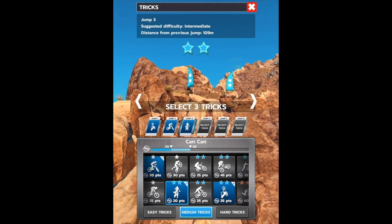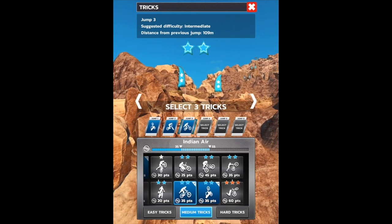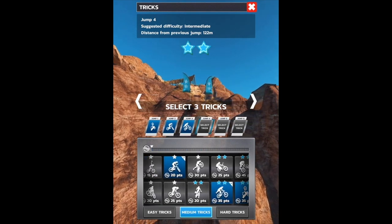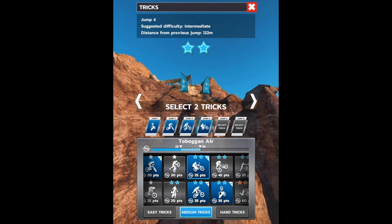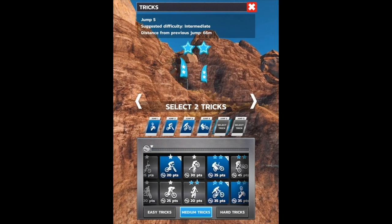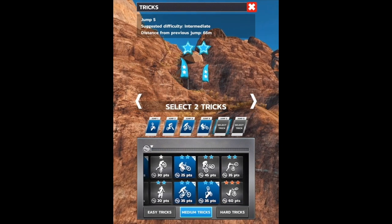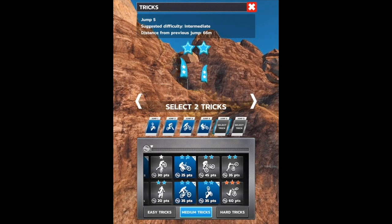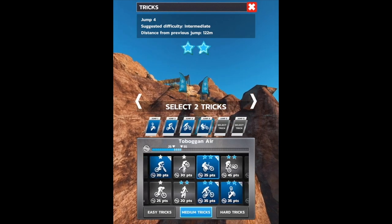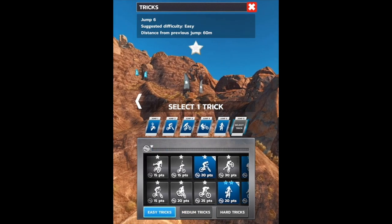Let's get a little bus driver, a little bar spin action. This one's intermediate. I really want to get an Indian air in there — I always like that. Jump four, another two-star. Toboggan — not really an exciting trick but I'll go with it. Another two-star trick, and it shows what I selected — highlighted in blue. Can you select the same thing twice? No, that's a little weird. Guess I gotta be all different tricks — we'll throw a can-can in there.